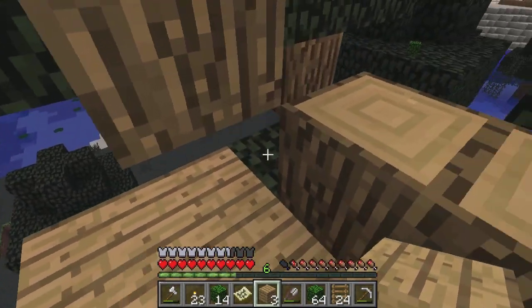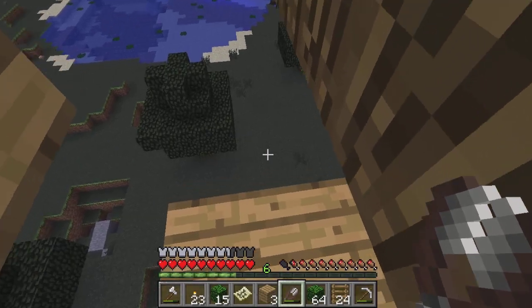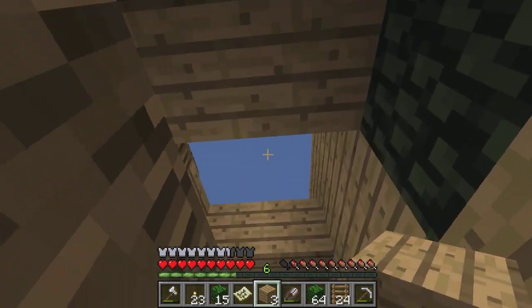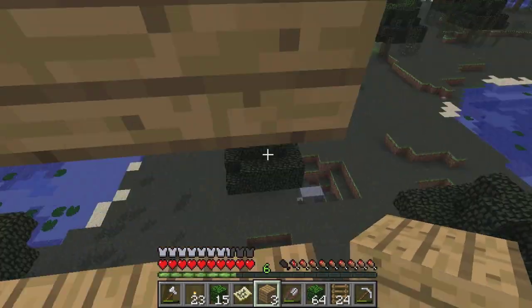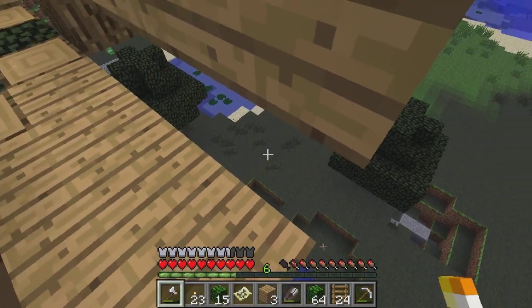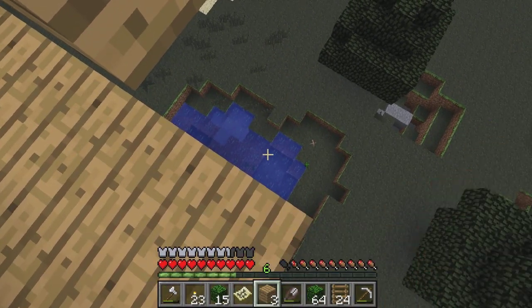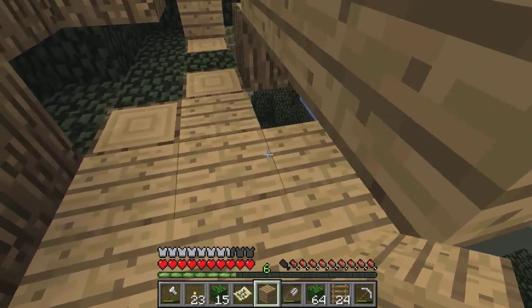I'm almost out of wood. I'll have to do it this way then. I'll put those leaves back up — that's the wall. I need to just... okay I'm just gonna have to chop it down. Goodbye, nice and faithful wood. There it goes. And shift. And plunk.